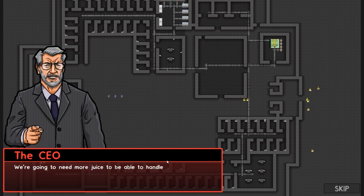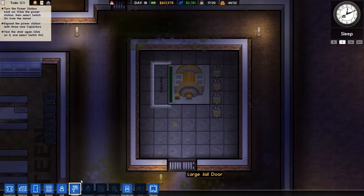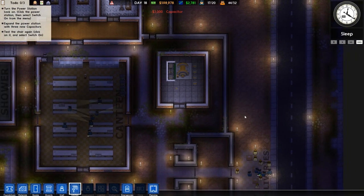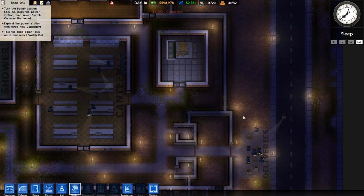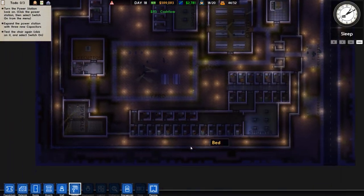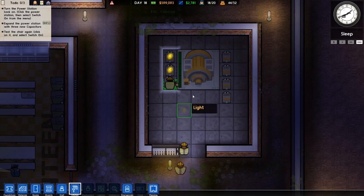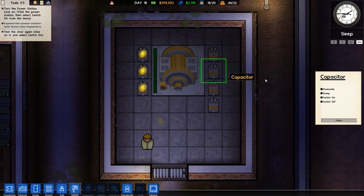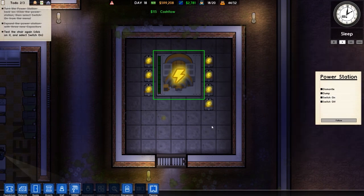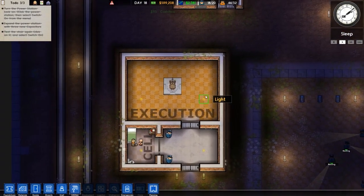So we're going to zip down and start putting capacitors in — one, two, three, job done. Speed up to max speed. We've got past the point where we're going to learn anything new from this. We're just going through the motions. It's good to see the story bit, but all the rest of it — I know how to place a capacitor. Good to see the tutorial does function like it should though. Switch on the capacitors, test it on. Switch on the electric chair. Looks like that works — we didn't blow the grid up.